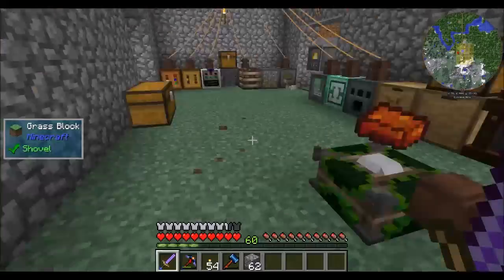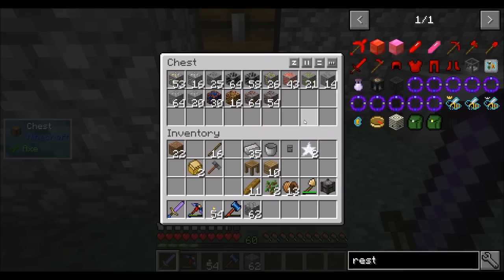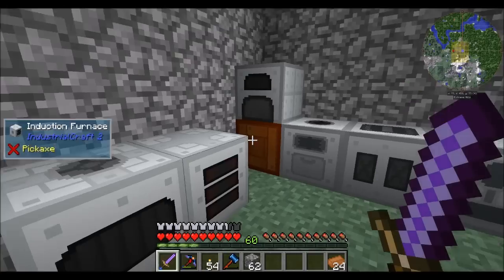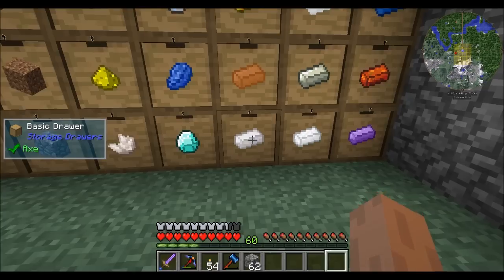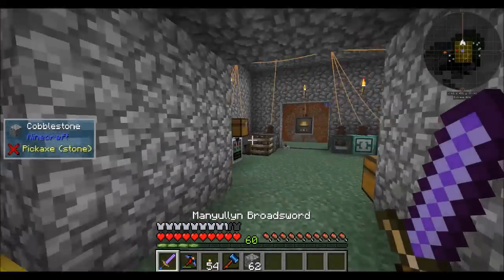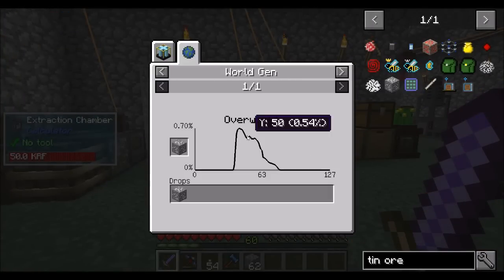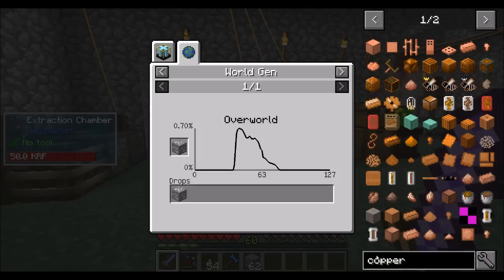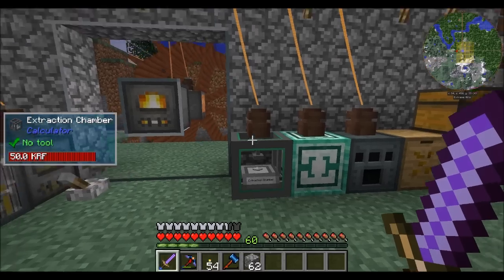The canola press is clearly keeping up just fine with the fermenting barrels — the two fermenting barrels are slower than the one canola press, so we have a net gain of canola oil here. I'm going to go mining between this episode and next. I just cooked up a bunch more copper, but I don't have any tin. Tin ore is most commonly found around Y level 41-42. So if I go around Y 42-43, we should be cool for both copper and tin.